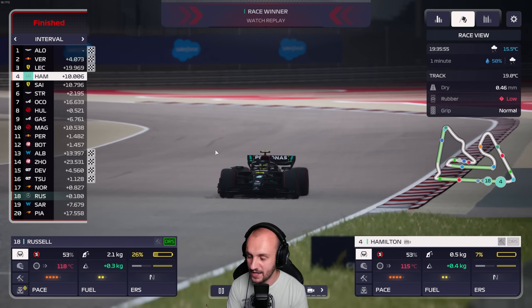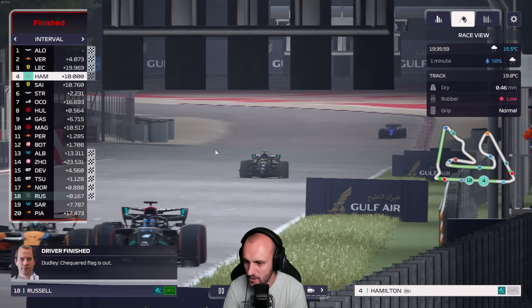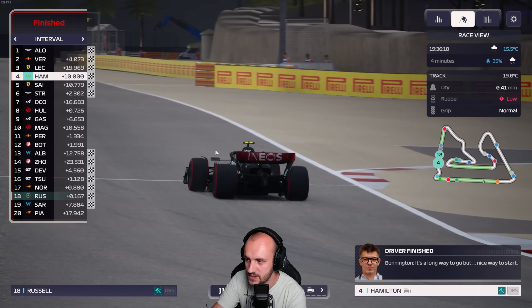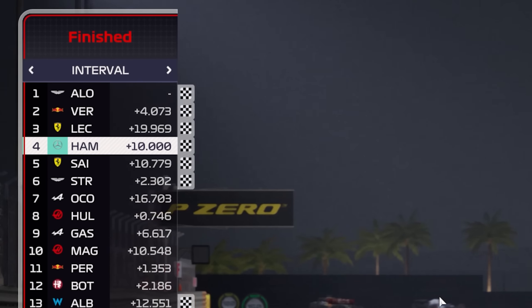Lewis Hamilton takes home P4. Mercedes just didn't have the pace today - there's no real getting around that. P4 is not a bad result. Miles in front, miles behind. Sainz actually just challenged us, so fair play to Sainz. But look - 10 seconds in front, 10 seconds behind.